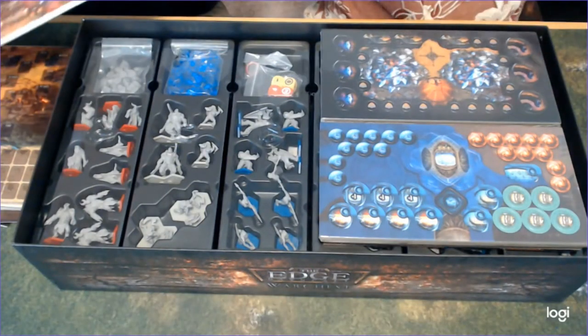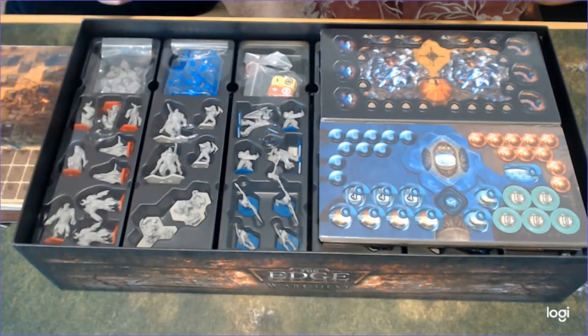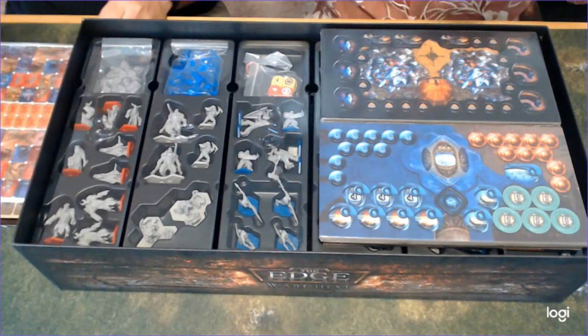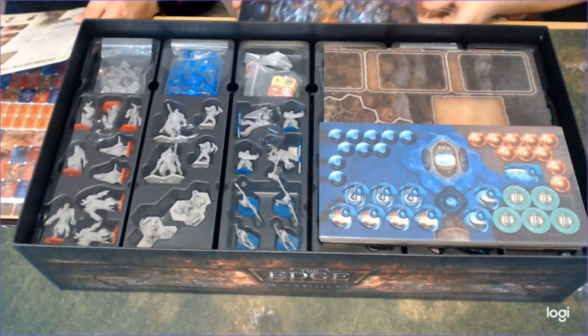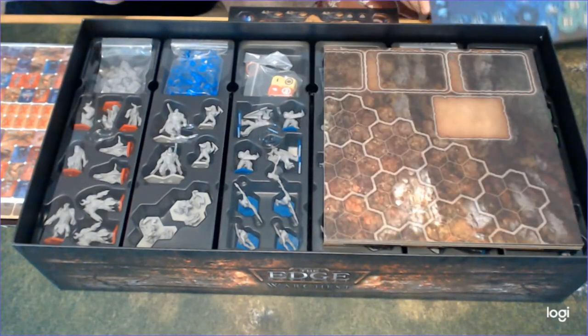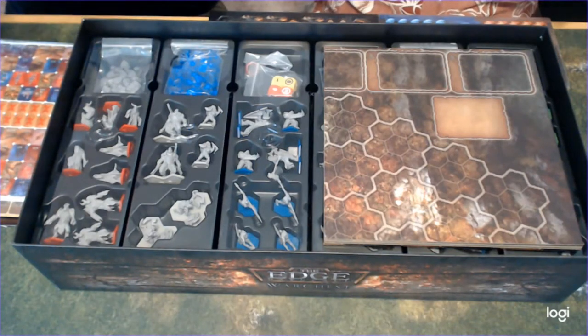And here are the stickers that you would place depending on what happens in that campaign. What happens when you run out of stickers? I don't know how many times this is designed to be played that way. Maybe once we get done with the campaigns then it's just player versus player. Is there a deck building mechanic to this game? Yes — each faction has a preset deck.